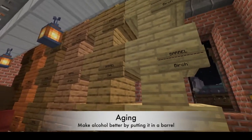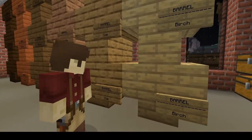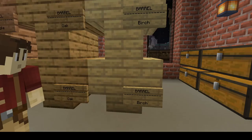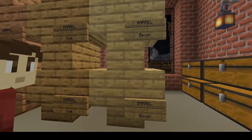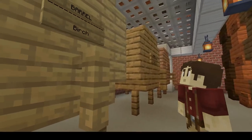Next up is aging. If you take a look in this room, I have a bunch of barrels set up — these come in two sizes. Over here you see the small ones stacked on top of each other; this is where I do a lot of my testing and small batches. It only takes eight stairs in a plus-sign configuration, and then you need a sign as well. The sign only needs the top line that says 'barrel' — I added the wood type and a line below it as decoration and to help me keep track, but that top line saying 'barrel' is the only requirement.